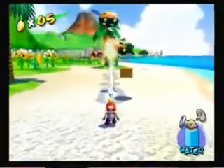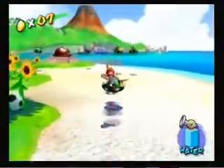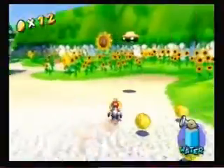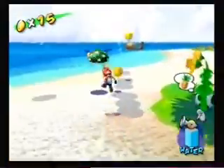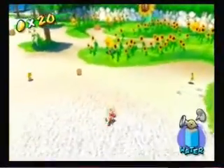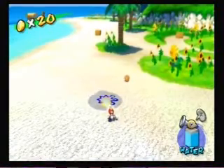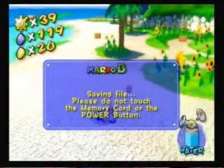We're doing another blue coin hunt here. I said last time that the blue coin hunt was finished — I meant that when we go back into the previous worlds. I'm just spraying the beach with water so we can get this blue shine sprite to appear, which will give us a blue coin. I don't know why I did that.